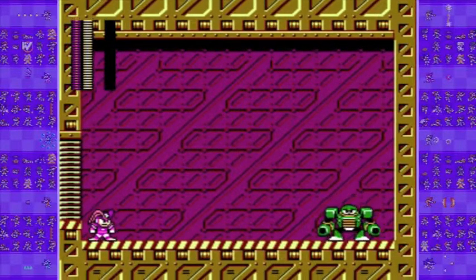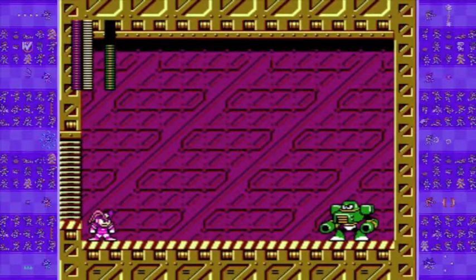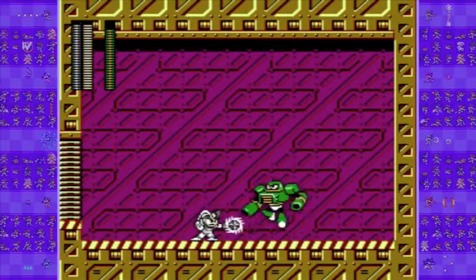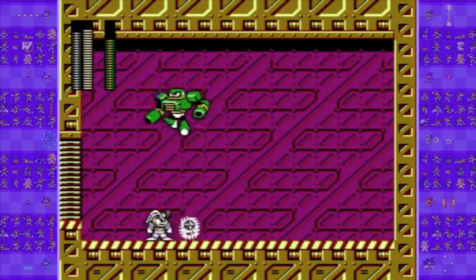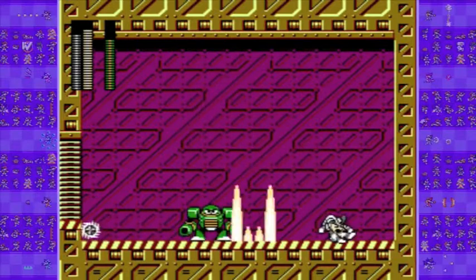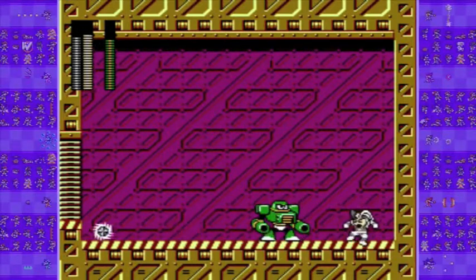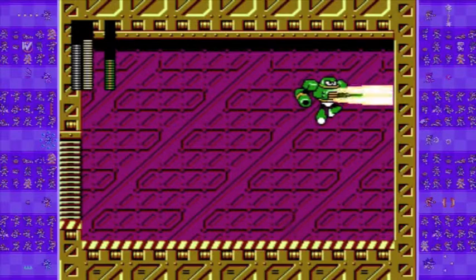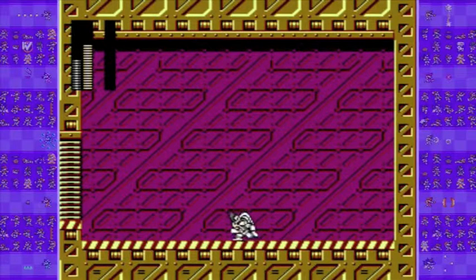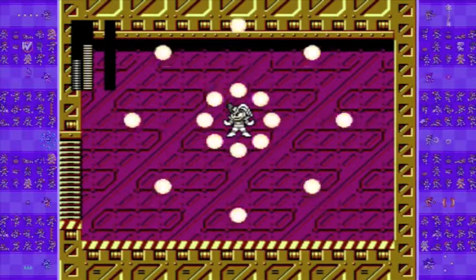Commando Man is weak to Nitro Man's weapon. I had a little drink, so my speech might be a little messed up, but I figured I'll just add a little flavor to the LP. I just want to call Nitro Man's weapon Wheel Gator from Mega Man X2, but it's not. With that being said, we've beaten Commando Man. We get his weapon — the Commando Bomb, which is pretty much like the Crash Bomber. We're going to blow up certain walls.